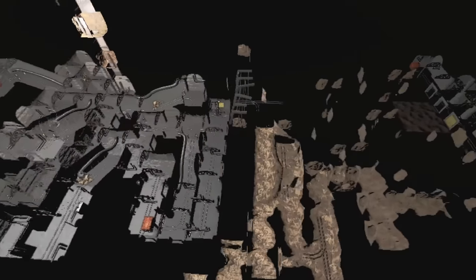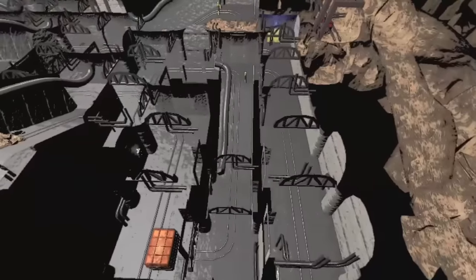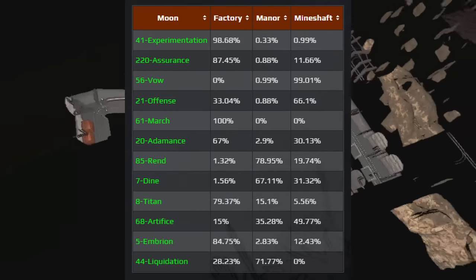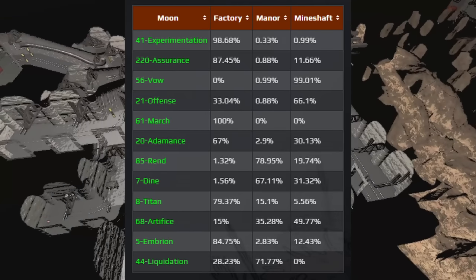Today we are going to be taking a look at the Mineshaft interior. This is a new interior added in the version 60 update for Lethal Company. We are currently on Vow because it has a 99% chance to spawn this interior, so go there if you want to check it out and mess around with it.